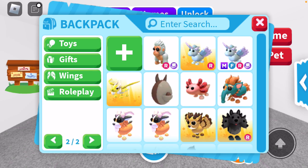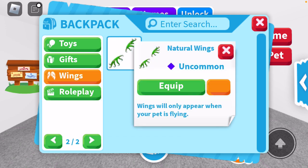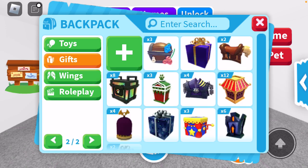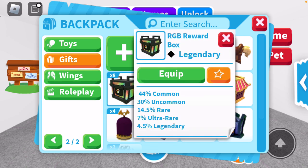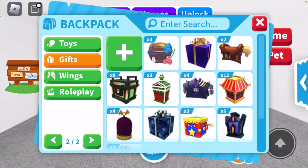Let's get into it. Most people here want to see the pets, but you could be interested in other stuff too. I only still have one pair of wings — the natural wings, currently on my dodo bird. I haven't really gotten too many other gifts. We've got some hermit crab boxes, some pony boxes, and I'm trying to get 25 RGB boxes to open them all in a video. I really love collecting gift boxes.